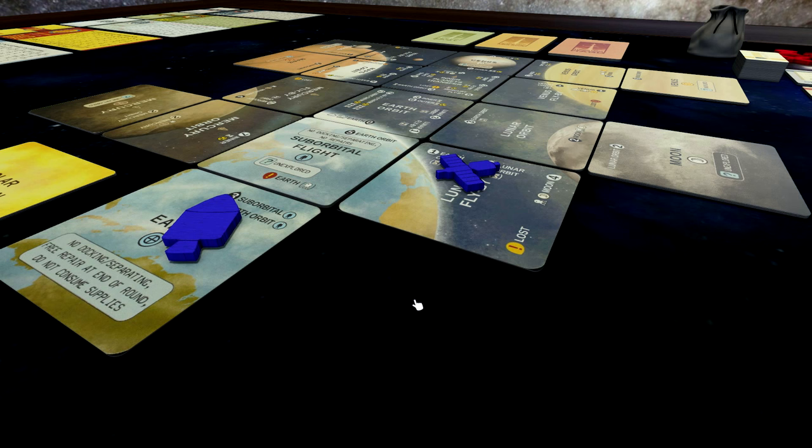Hello everyone and welcome to Worven's World and welcome to my how-to-play for Leaving Earth. Leaving Earth is a board game from 2015 designed by Joseph Vetchela and published by the Luminaris group. It's quite hard to get but I'll post some links to webshops in Europe that still have it. I'll be recording in Tabletop Simulator since I don't have fancy recording equipment or space to set up cameras.